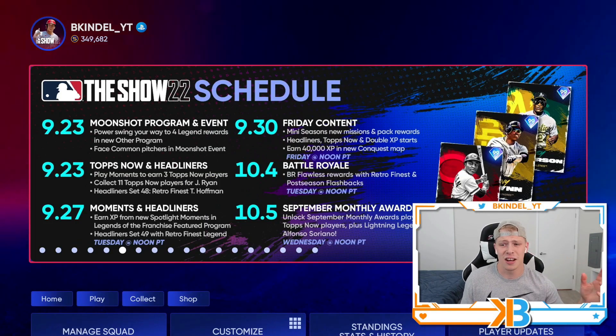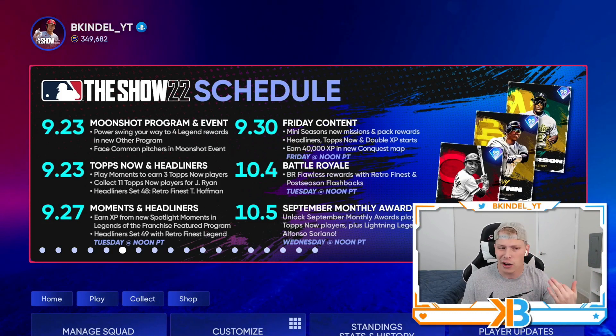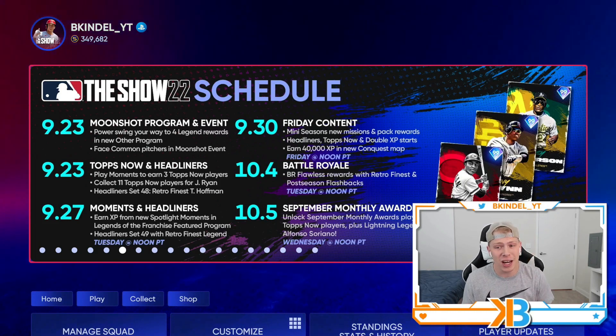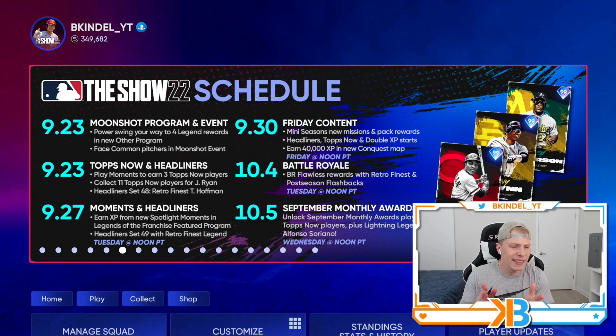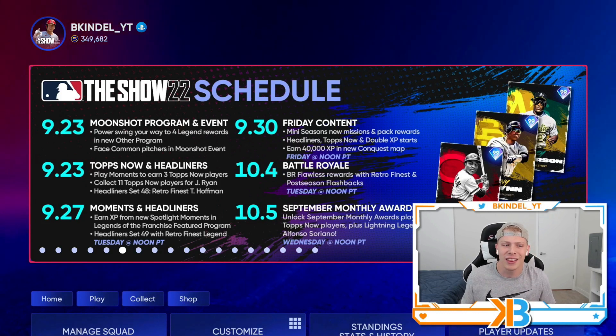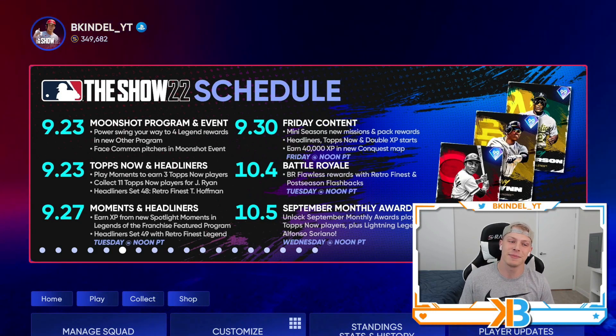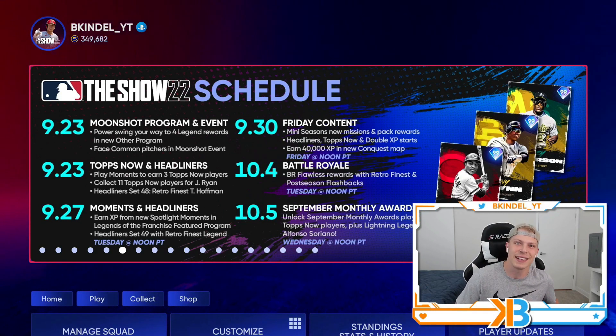So that is a lot to talk about. We went over new mini seasons, all the new packs that came out — Headliners, Topps Now, Double XP, and the new conquest map. Starting next week, we got a new BR program coming out on Tuesday that's going to include a Retro Finest and postseason flashback player. September monthly awards come on the 5th, so you can finally get that 99 Alfonso Soriano. And next Friday we got a new featured program — I'm guessing we're lining up towards a postseason-style program, which could be super fun. Let me know what you think of all today's new content, subscribe to the channel if you're new, and I'll catch you guys in the next one.